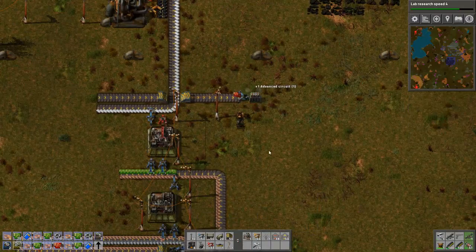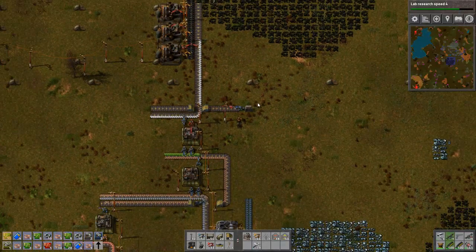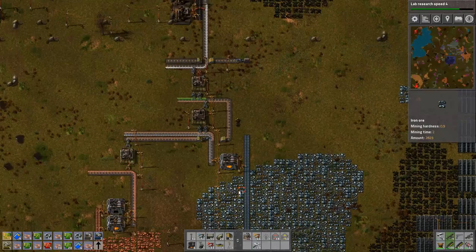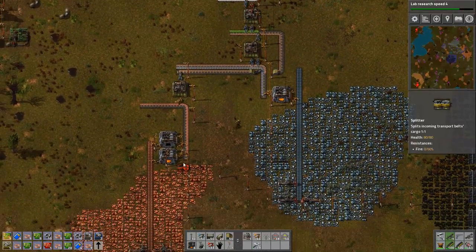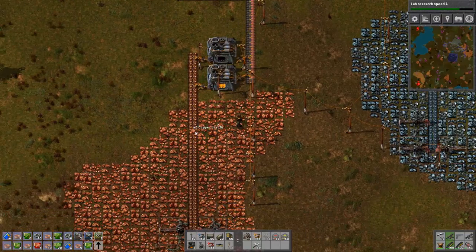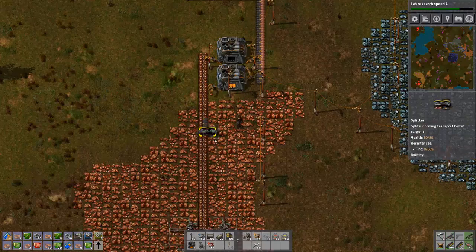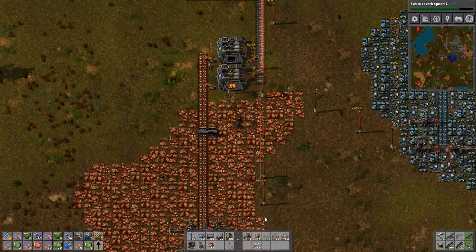There's the box. Now we want to use this splitter here, roughly. We want to split this production line.